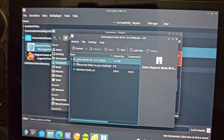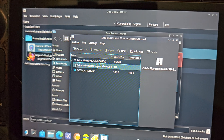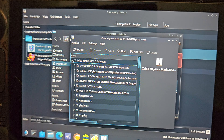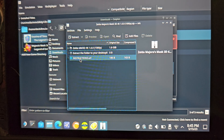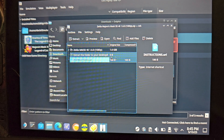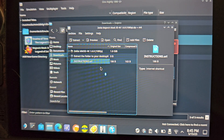Once you open the archive, you'll see a bunch of different files for different things. There are also instructions included, which is helpful.